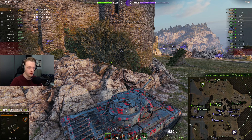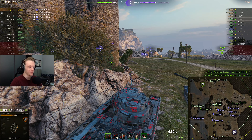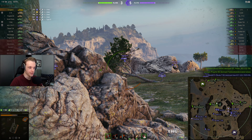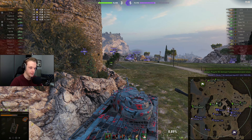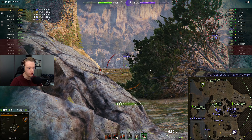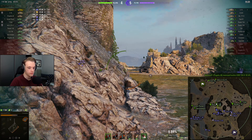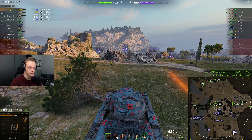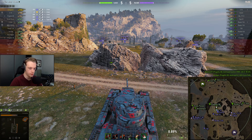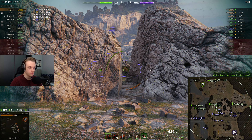One to the lower plate of the Lava. I am not going to be able to really pen the Emil-2. Soon we get to do my favourite thing to Kranvagns and Emil-2s — sidescrape on their cupola when they don't expect it. For now we can just try it. Critical hit, only critical hit. There is no one else on top of the hill, which is good. And now we can try and play against this E-75.